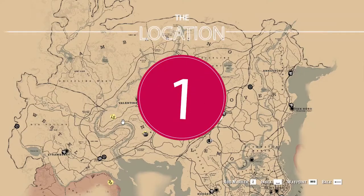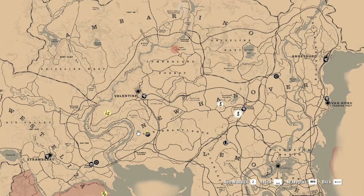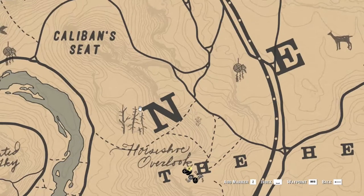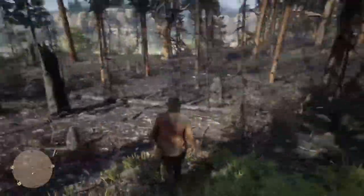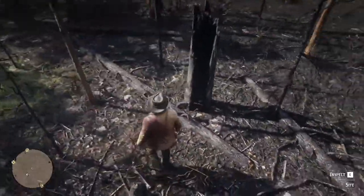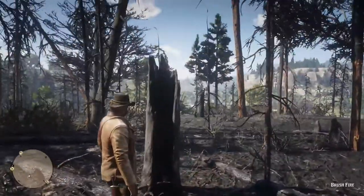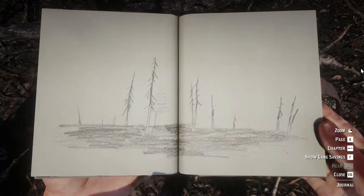The first point of interest is located south from Valentine and slightly to the north from the Initial Camp location, nearby the top left corner of the letter N. Here you will find a burned part of the forest. Just get inside the burned area where you will be able to inspect it. After which, you will see that this place takes the name of Brush Fire, and Arthur will draw the burned forest in his diary.